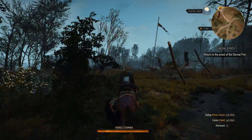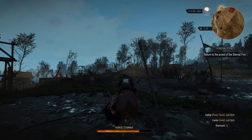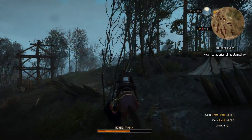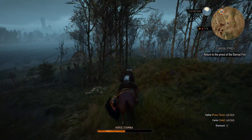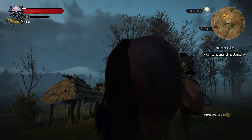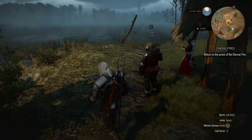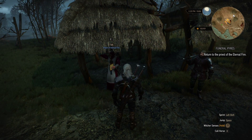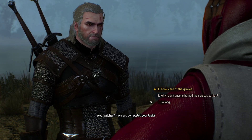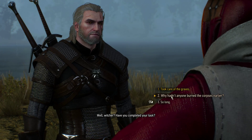Alright, let's just cut over - we're close, so this isn't too bad. There we go. Why do I have a feeling this guy's gonna go rogue on me? Let's see if we can use some Axii stuff on him. Well Witcher, have you completed your task? Took care of the graves. Why hadn't anyone burned the corpses? Yeah, let's ask him - let's ask him if he lies or not.